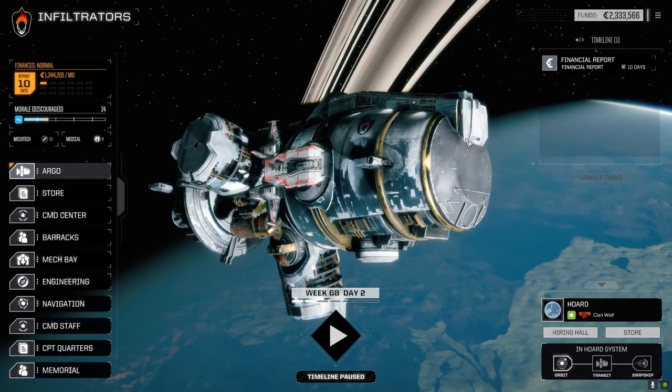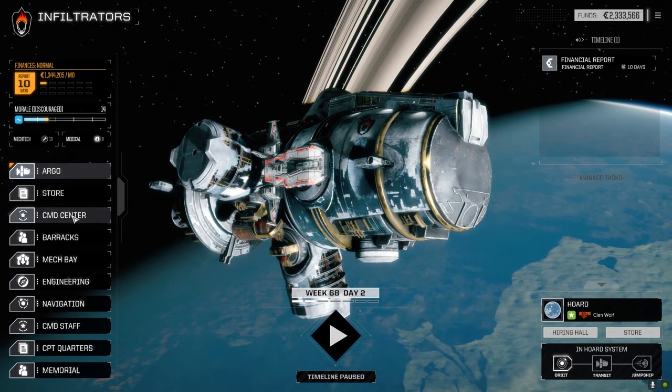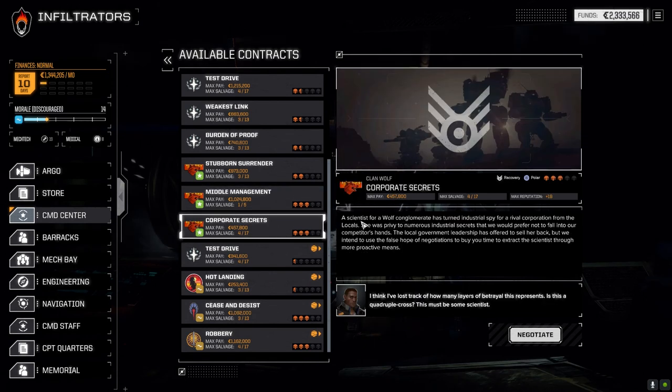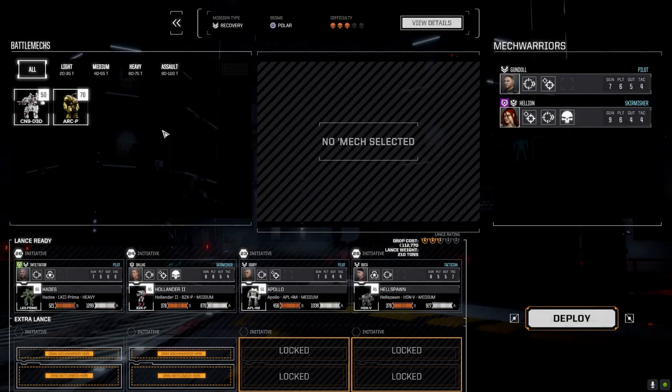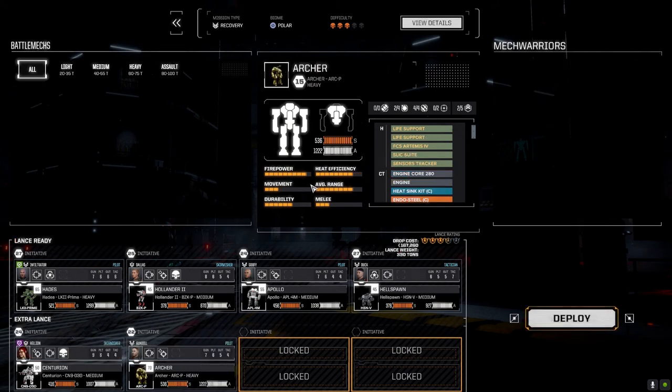I think we're ready to go. Let's head to the command center. We've got a three-skull mission here — we can take 'Corporate Secrets' against the local government, just rescuing a scientist most likely. It's going to be two lances in a polar region, so I think we should have no problems. Let's negotiate — we'll go full salvage since we're sitting on a lot of C-bills, and we'll go with the full lance.